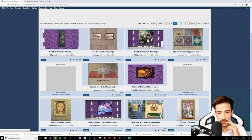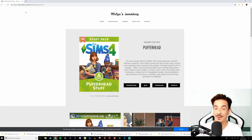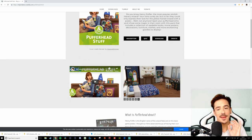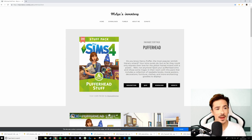We're on page 10 so I think we'll leave this one here. Now, we're onto the Puffer Head stuff — I've been wanting to check this pack out and waiting for the right time, because I really wanted to do it in a CC haul video. This is the Puffer Head stuff pack — a fan-made stuff pack.